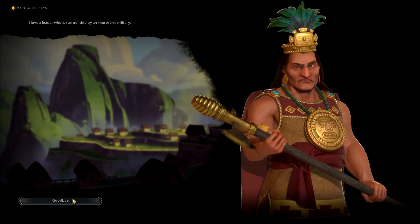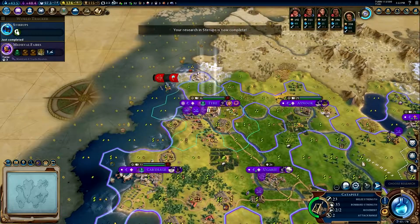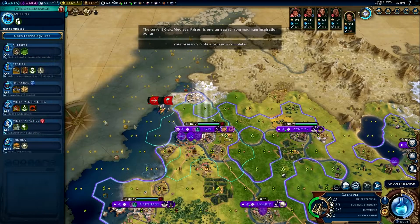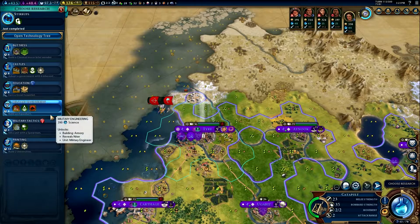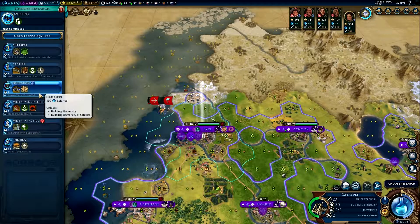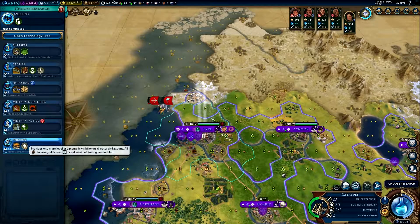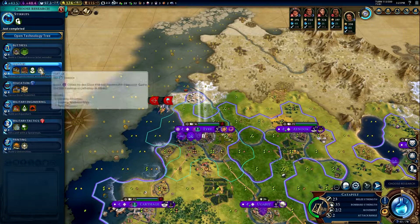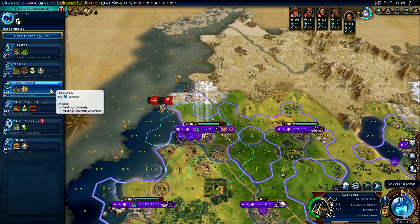Yeah, yeah — he likes my military now, he didn't like it before. We have knights now — we should probably cancel that horseman we're building, might be too late. I could go for bigger walls, education... what's this? A dam? Printing press — that's for tourism. Bonus culture for the great wall, that's not doing us any good.